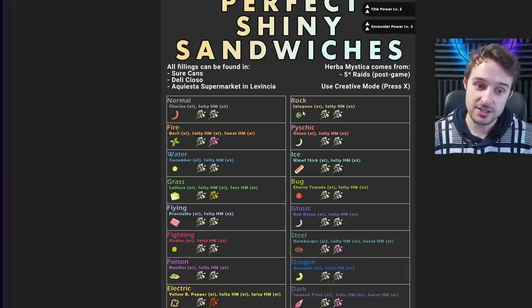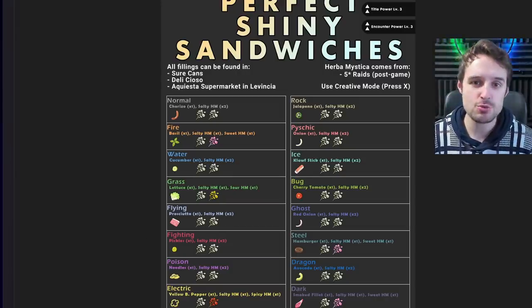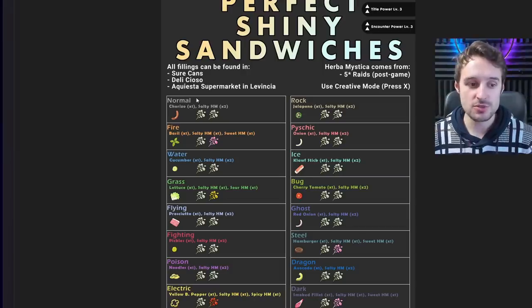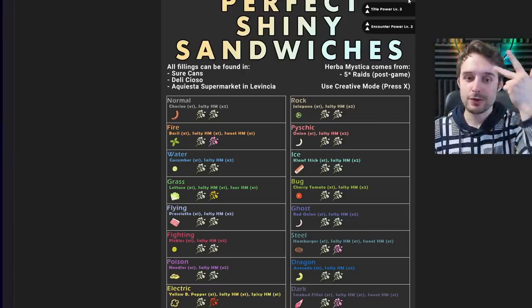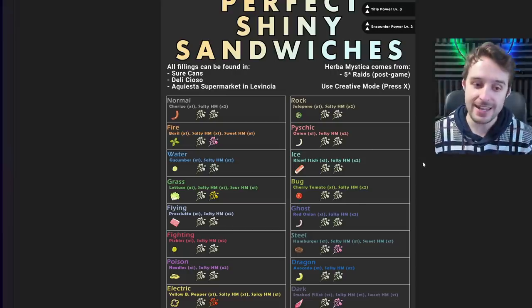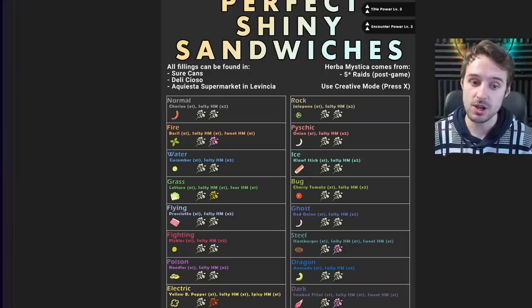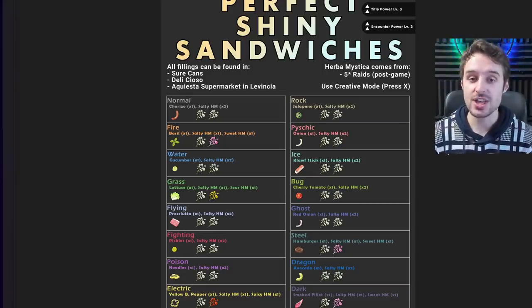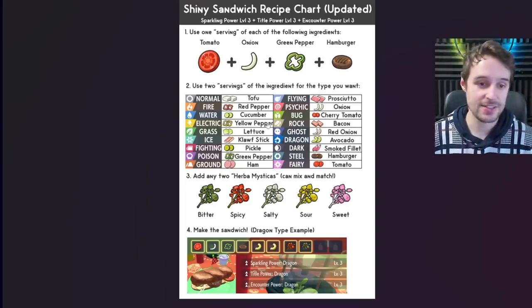The good side of the old recipe was you only got to use one other ingredient which gave you a typing that mattered. Now there's a new alternative — one that will give you those same buffs: Sparkling Power level 3, Tidal Power level 3, and Encounter Power level 3 for all 18 typings, for any combination of two Herba Mystica. You will not have to rely on Saltys at all. This list will completely change the game.